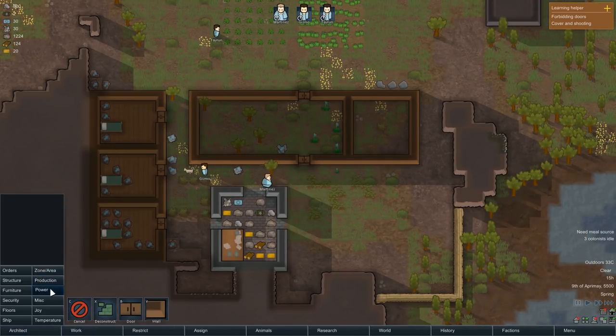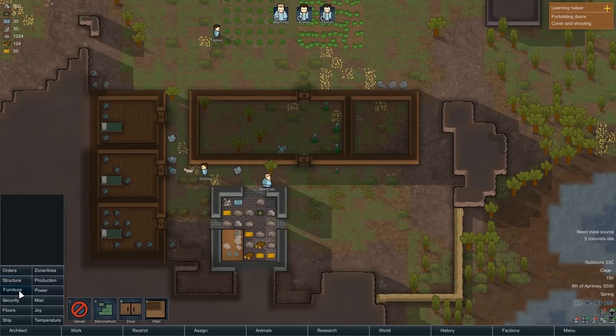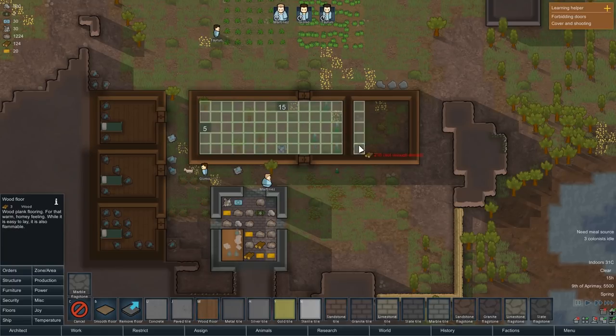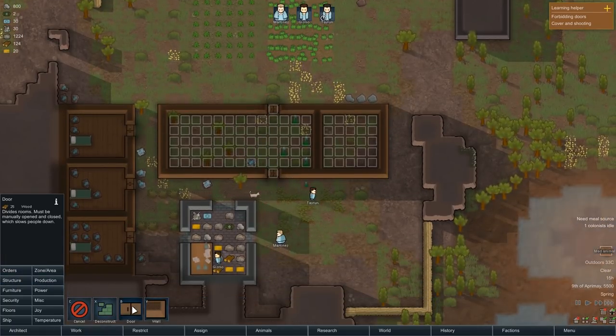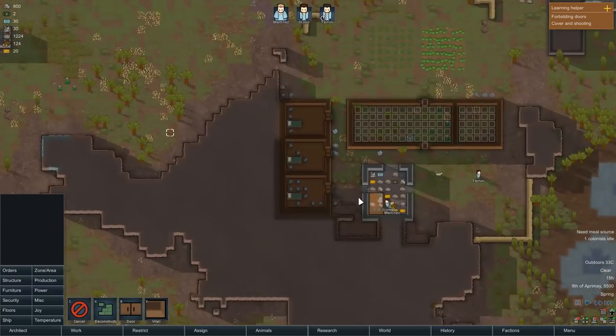For floors I'll use wood. There's a mad animal - there's a mad squirrel and it's coming for us. We're going to select everybody - this is the first time we're going to do combat. What you do is you draft people and then you send them to a location. Oh no, the squirrel's fast! Pull back! Squirrel running at us.